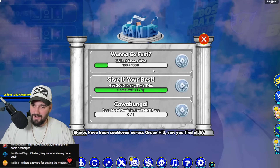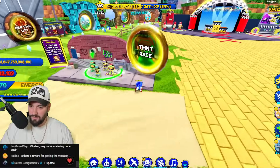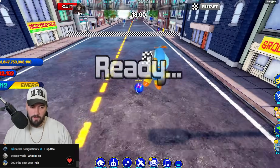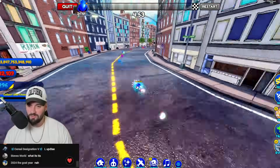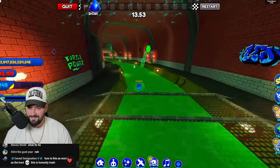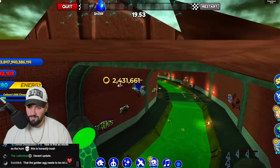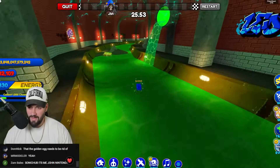What else do we got? We got chaos orbs, beat Metal Sonic in the race. We're going into the TMNT race next. We're going to get all the chaos orbs during the race. Here's a strat - we're going to zoom off of this. It's all about spin dashing off the ledges - the ledge dashing is key, and then going down you go a lot faster by doing that.